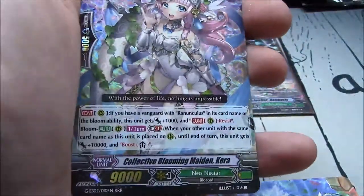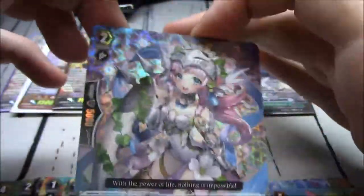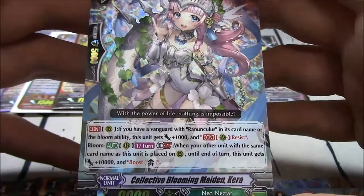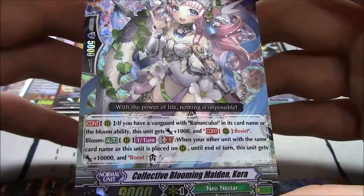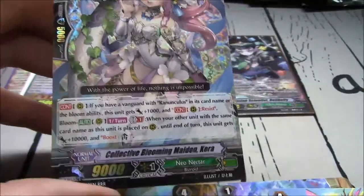And Triple R! Finally — Collective Blooming Maiden Cara. Very happy to get Cara. Continuous rearguard — if you have a vanguard with Ranunculus in its card name or the Bloom ability, this unit gets plus 1k and resist. Not GB restricted. Bloom, GB restricted, once per turn — when the other unit with the same card name is placed on rearguard, this unit gets plus 10k and boost. Still a fantastic card.